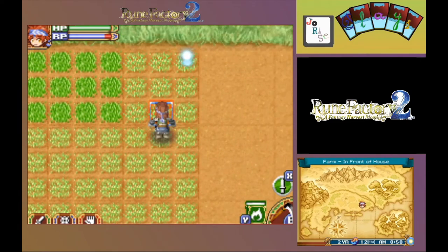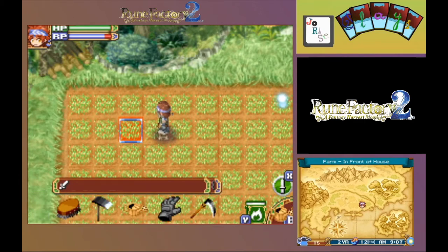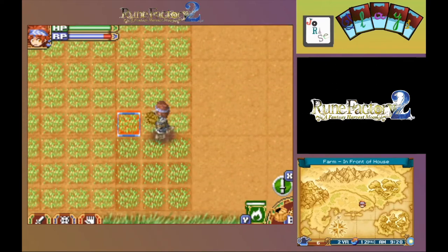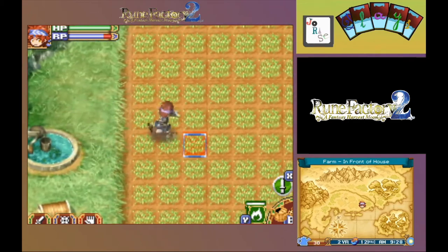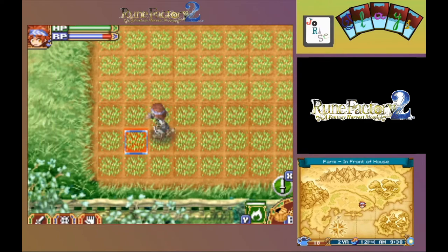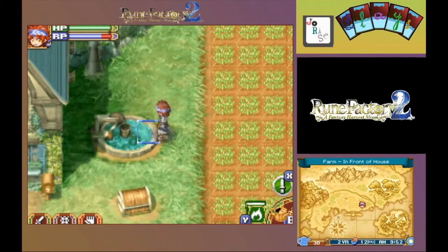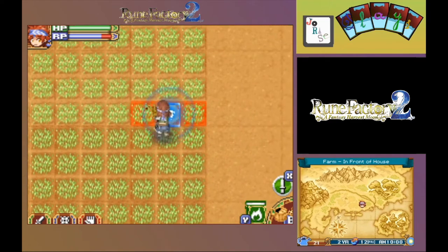A few more here. There we go, now the water pot. Get it filled up, of course, but we'll go ahead and use up some here. Now fill up. Finish up this bottom row and start on the next one up. Reload. Got a skill up — awesome.